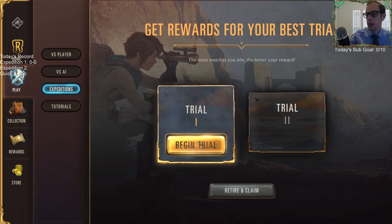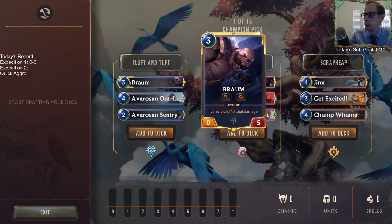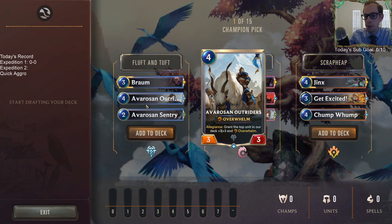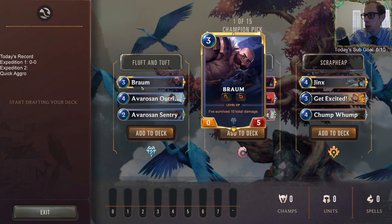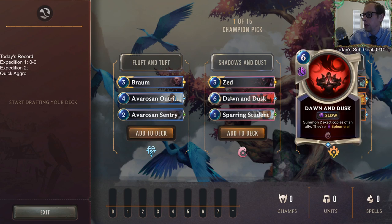We've got our two trials and Twitch chat is going to help pick. We got some good options: Braum, Zed, and Jinx. Braum is pretty sweet — Outriders is a solid bucket. Zed is one of my favorites. Dawn and Dusk is a six-mana slow spell that summons two exact copies of an ally as ephemeral — that can be really powerful with a big creature.